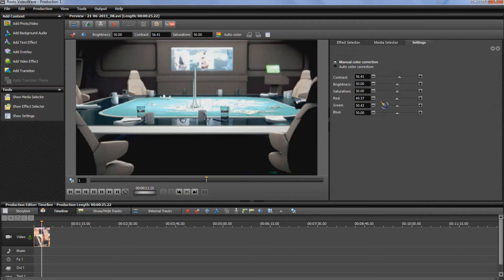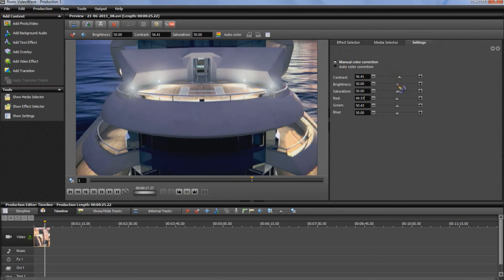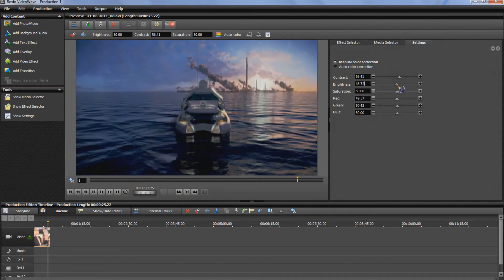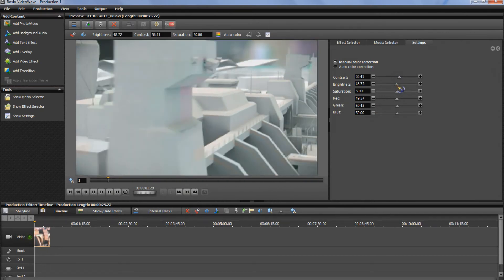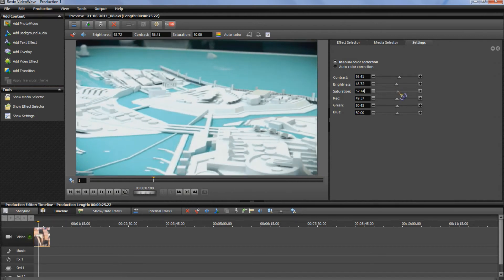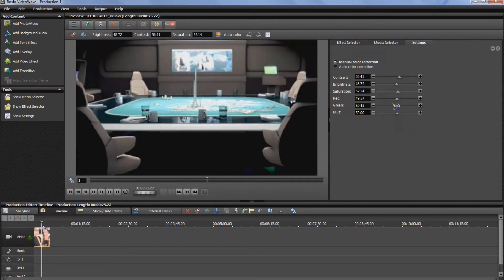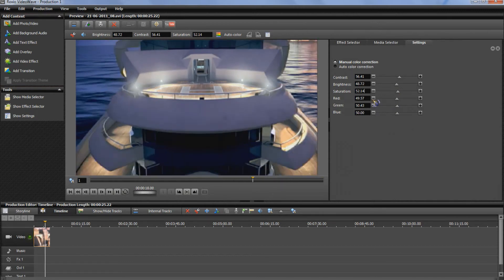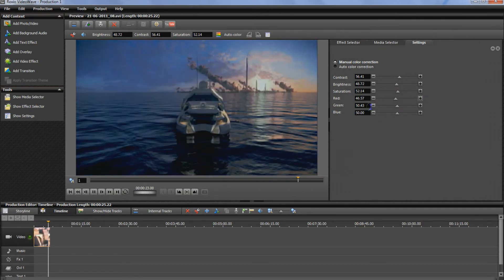Contrast I usually put up a little bit — it just makes it a little bit sharper, a little bit clear cut, the lines are a little bit less fuzzy. Brightness I often raise, but in this case I'm going to lower it just a tad — about 48.7 should be fine. Saturation, generally up just a little bit. And then with this video, because Brink's quite a colourful game, I'm actually going to reduce the red, green and blue — about 46 each.